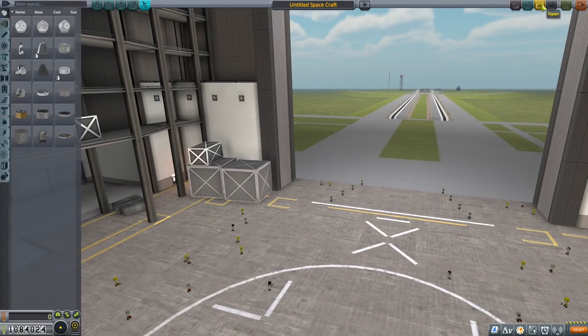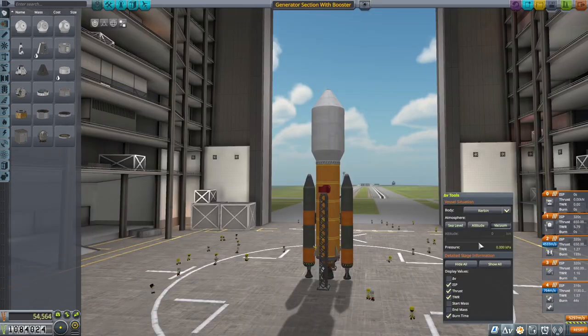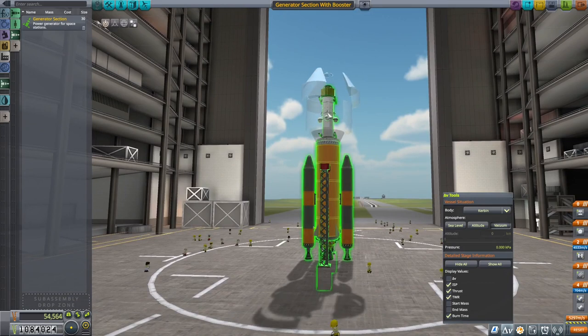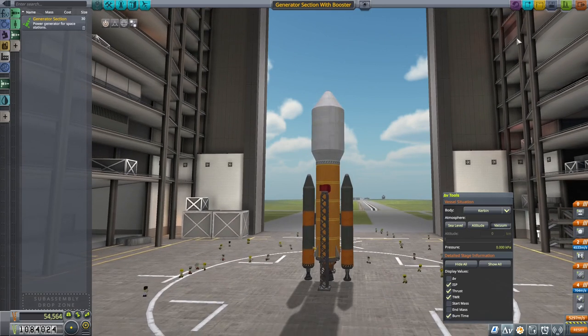We already have everything built from the last mission. Just like last time, I'm going to send up my generator first to get to the moon. We're going to need about 5,000 delta-V and this setup here gives us that. So here's our generator, and this booster will get us to almost 5,300 delta-V, which we only need 5,000 for the moon. We need 5,300 for Minmus, so this should do both jobs. Now let's get this thing in orbit.